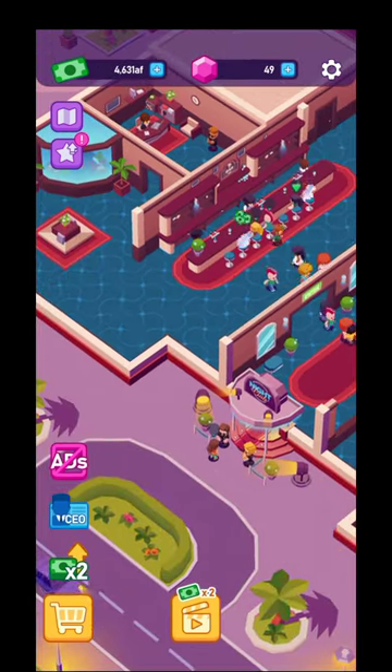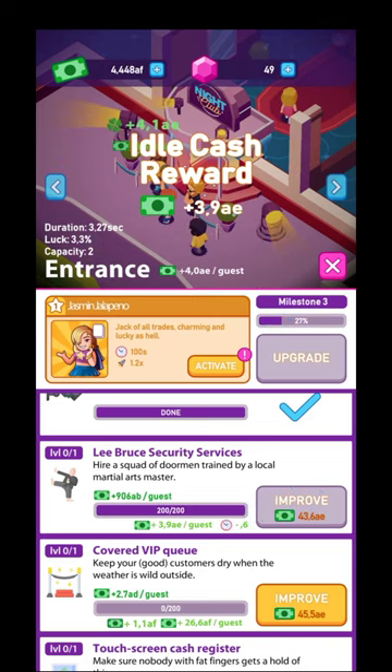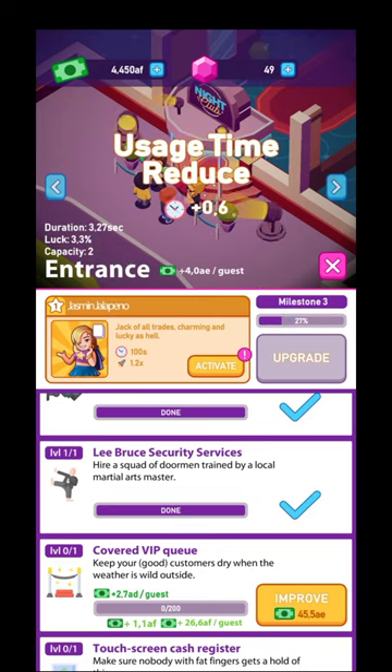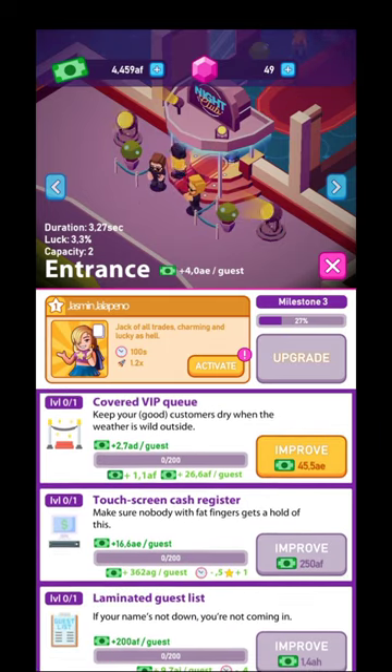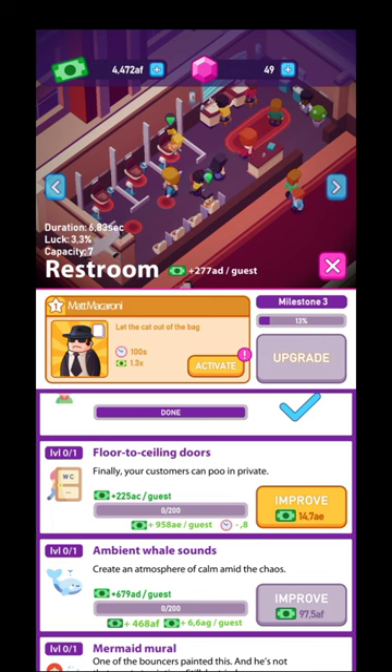You're going to want to upgrade the lowest-cost thing that you can — for example, Lee Bruce Security Services: hire a squad of doormen trained by a local martial arts master. You're going to want to upgrade that to the maximum, so I'm going to upgrade it to 200. That's maxed out, and I need to upgrade the next ones. When I have 100% at the milestone, I'll hit upgrade and the income for the entrance will change, and I'll earn more from that entrance — that's how you change everything.